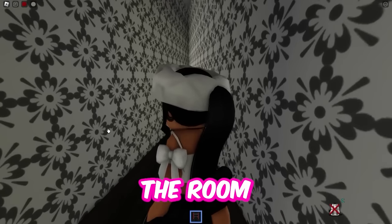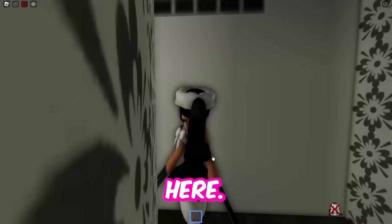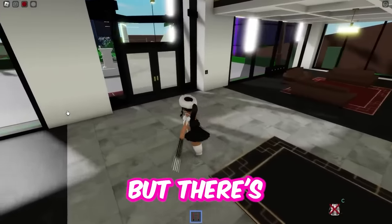You walk until you see the room switch like this — boom, it just switched. Now we're going up here — blue room! Wow, that was so cool. The hotel secret rooms are really nice, but there's more.